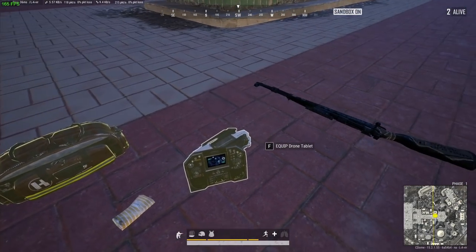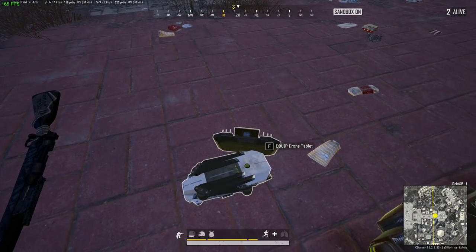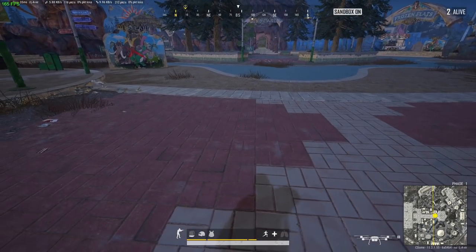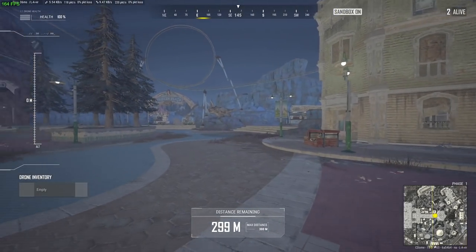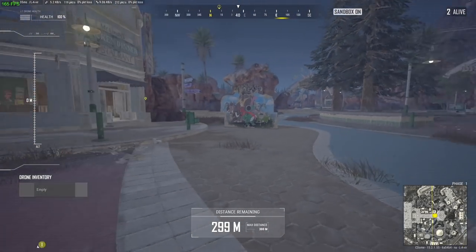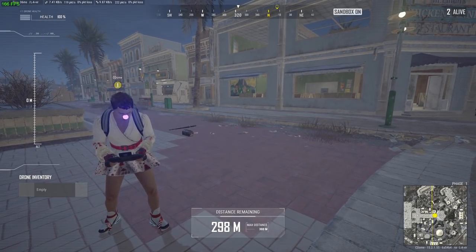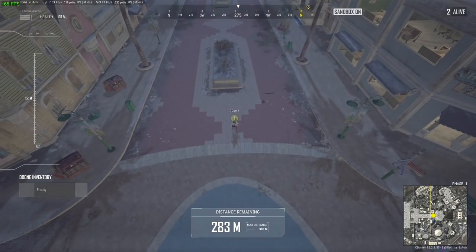Starting off with one of the new items — the new drone and the tactical gear. The drone is going to be a lootable item that you find on the ground. It'll look like a little UAV controller with a screen tablet on top of it. To deploy the drone, it's left click on your mouse or right trigger on your controller. It's about a five second animation delay and your character will throw the drone out in front of them, and it'll start hovering and you'll automatically enter drone mode.